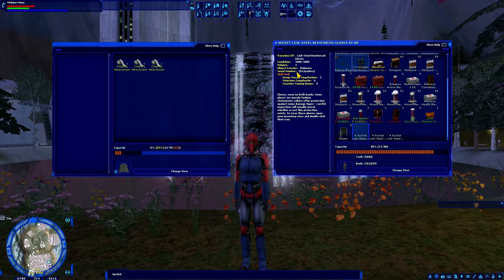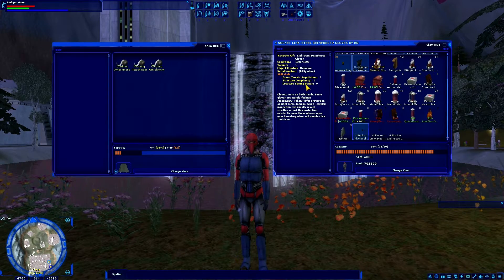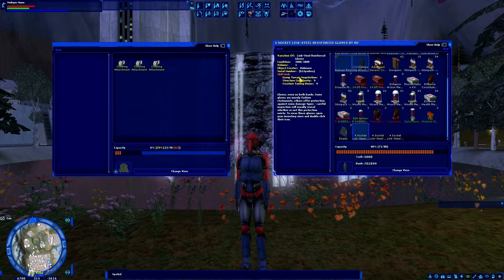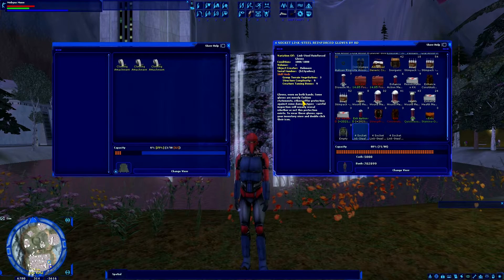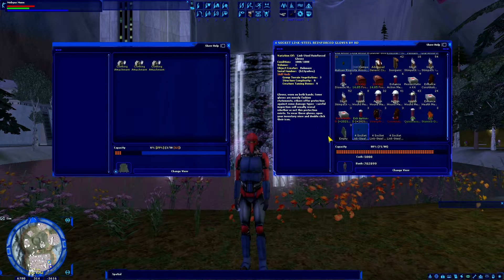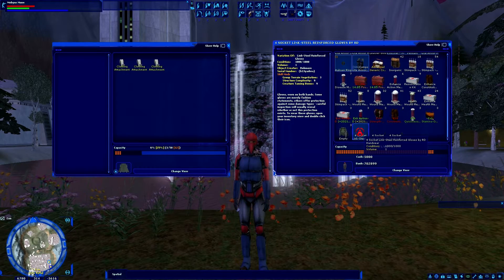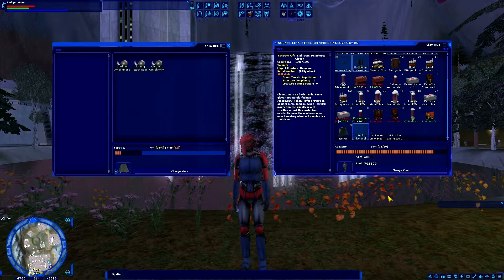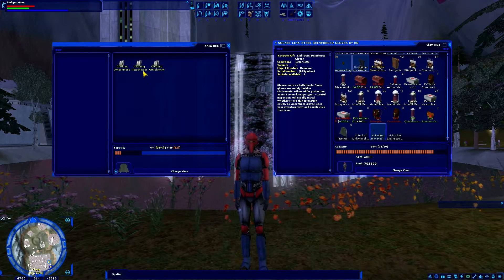So that is how that works. We consumed 4 sockets and only got 3 out of the possible 5 different skill mods — including the two Group Terrain Negotiation values — that you would logically assume would be on those gloves. This is what I totally left out in my last video, and it could be really confusing to somebody who didn't know that's how they worked.